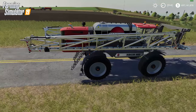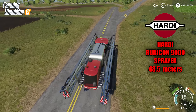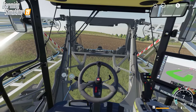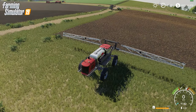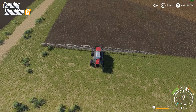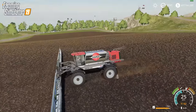Now we've got a monster sprayer — this is the Hardy Rubicon 9000, coming in at a 48.5 meter work width. Huge work width; this thing is just a little monster and it's new to the game. I'll start unfolding it here and you can see it taking shape. At 48.5 meters it's humongous. You can also adjust the spraying arms by holding the left mouse button and dragging up and down to get them closer or further from the field depending on how hilly it is. See the spray coming out behind the tires too — I thought that was pretty neat.